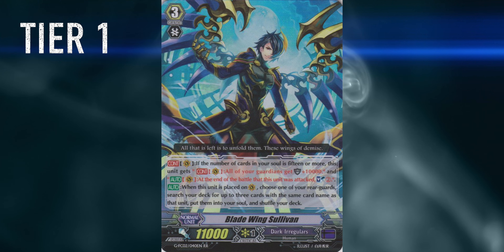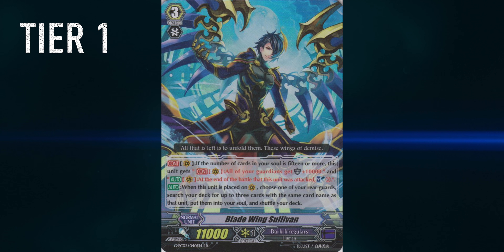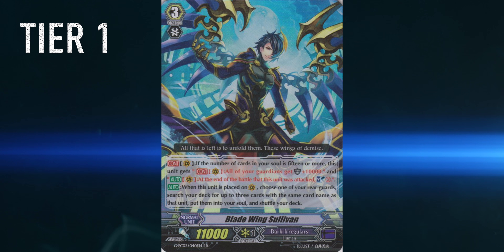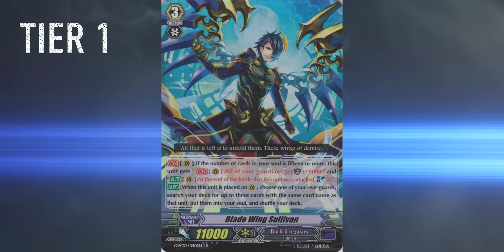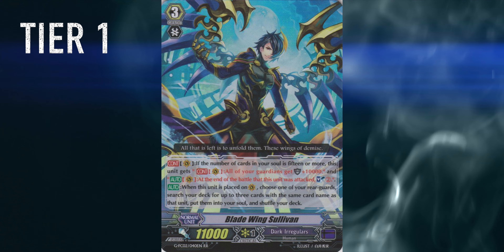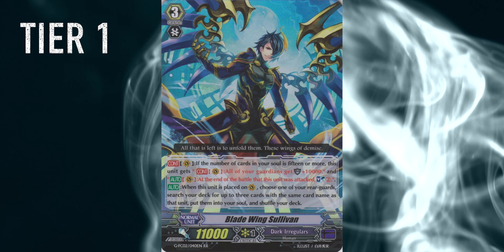Then we have Blade Wings. Blade Wings is another one of those insane decks topping because of one set of support. The Wurtiger, Jaeger Stridefather really adds insane consistency and draw power that they needed. Now they have the OTK possibility on the Demagog turn — their very first stride — and if that fails, they can just go into Tybalt and turtle the game for a very long time, eventually killing you anyway. Blade Wings is a very insane deck.